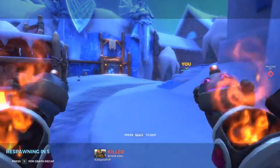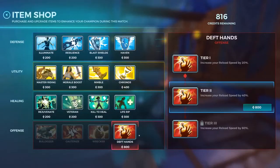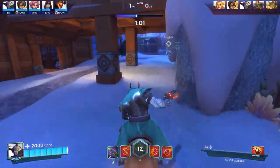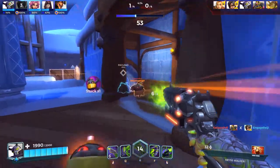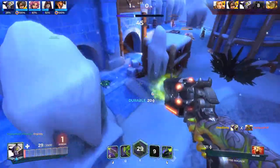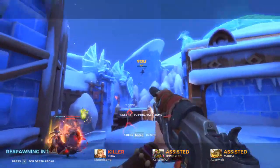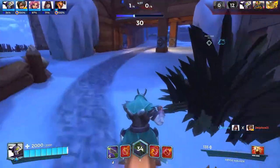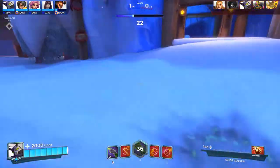I feel like I waste my ultimate in this game more than anything else. I always hold it for the perfect moment and it never comes. Got blown up by Bomb King again. Okay, reload speed two — now we can start focusing on other things, Chronos or morale boost to build ultimate charge. We are not pushing this cart well at all, but we took it with ease earlier.